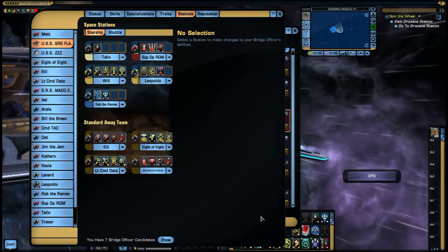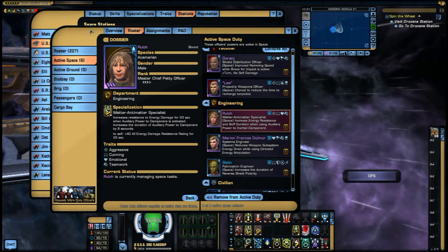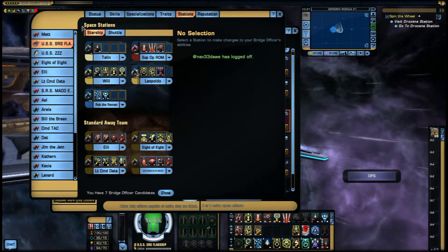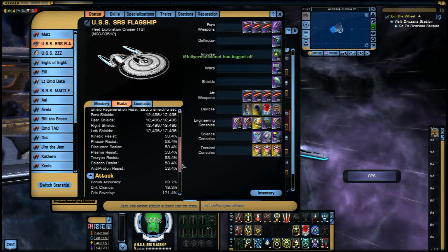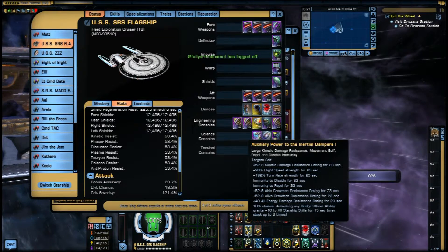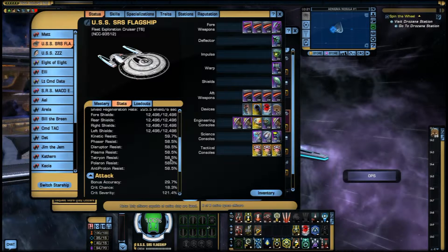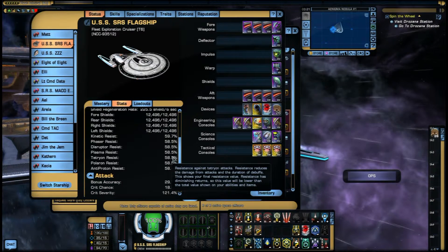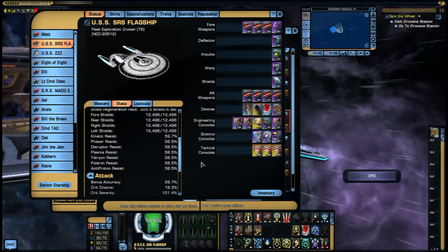And we might be able to see that working. Let's make the UI a little bit smaller and go to stats. If I hit auxiliary power to inertial dampers, you can now see all the resistances have gone up. It extends the duration for quite a long time — 23 seconds.